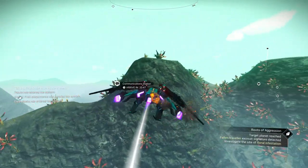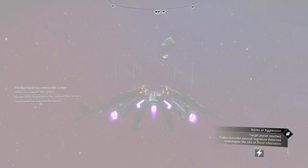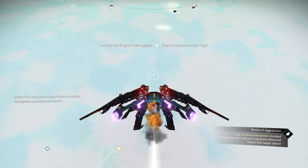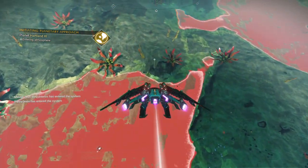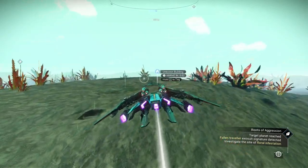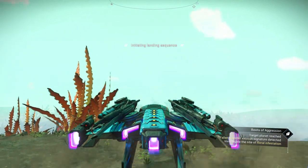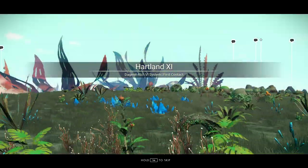This mountainous terrain is not going to be fun to traverse. Let's find somewhere better - I'll head for the coast where it's not as mountainous and we'll have more level terrain to deal with. Water I'm not too concerned about, but crazy tall mountains are not my forte. Let's check out what's down here - looks like some sentinels are down there, we'll just land over here. Lots of different hazardous plants out there.